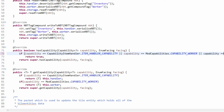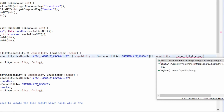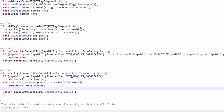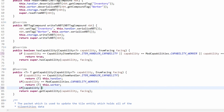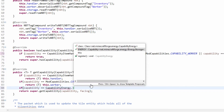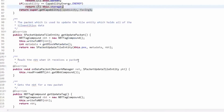Now we want to declare that we have the energy capability. We check if capability equals CapabilityEnergy.ENERGY and return true. Then in the getCapability method, if capability equals CapabilityEnergy.ENERGY, we return this dot storage cast to T. That tells the system we have the energy capability.